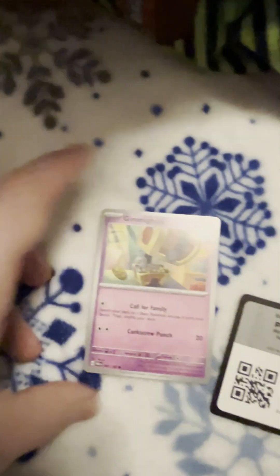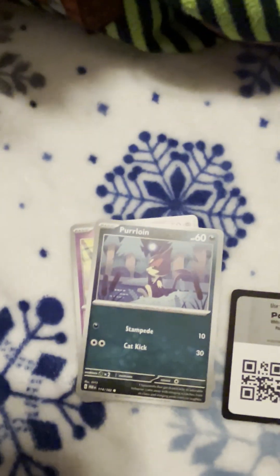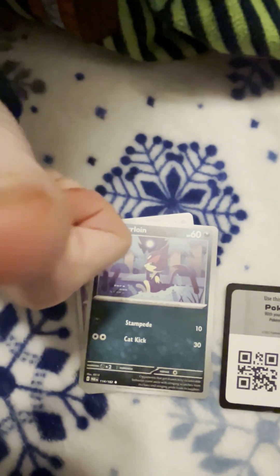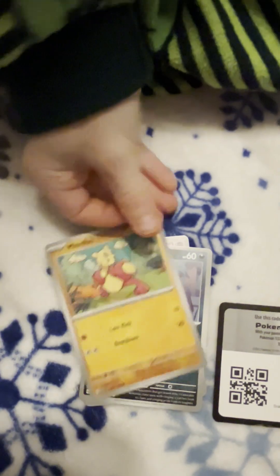They're kind of upside down. When you put them down, put them like that. Okay? Grim Ghoul — that's a pretty cool looking one. Perloin, Dark type. Next we got a Rock type.